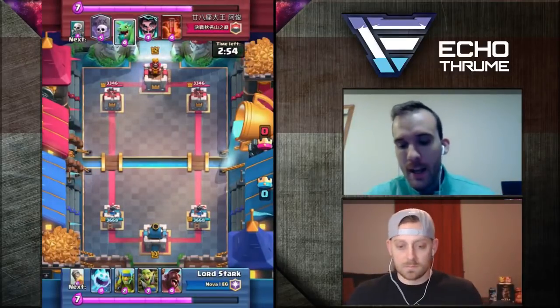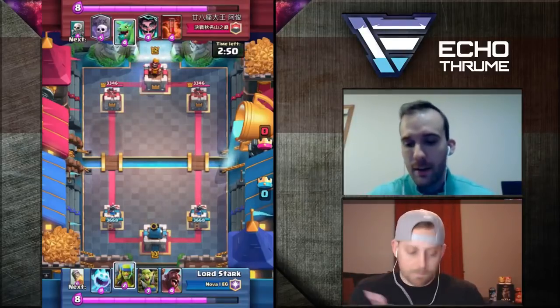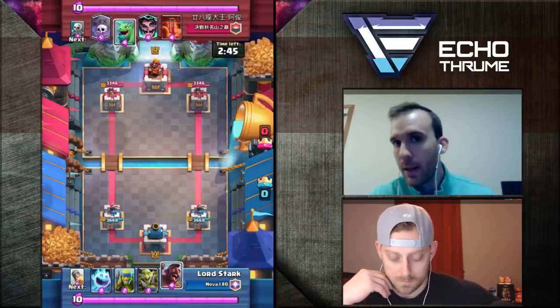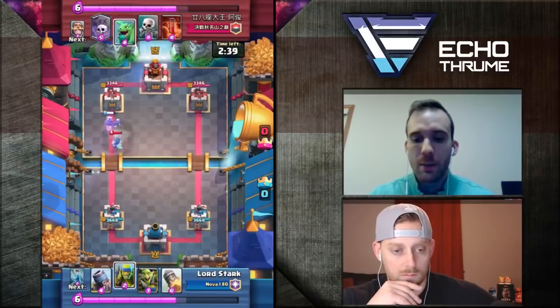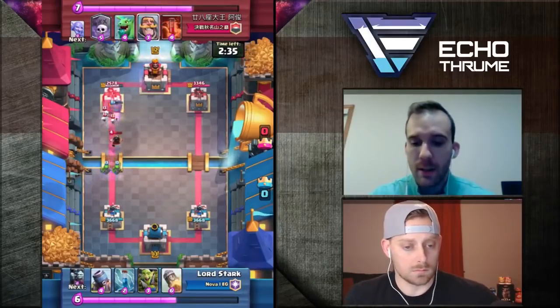Looks like in my opening hand I don't have a Mortar, which ideally I'd like to start out with — just feel out what they have or force them to play something to block my Mortar or just take the damage. I do lead off with the Hog here. I kind of switch between starting out with the Hog or starting with something like the Spear Goblins. I choose to go with the Hog.